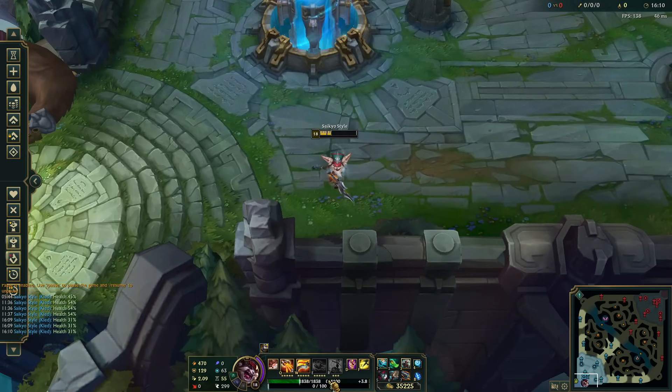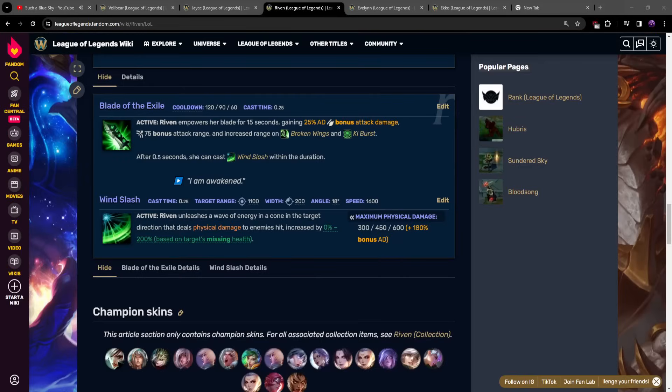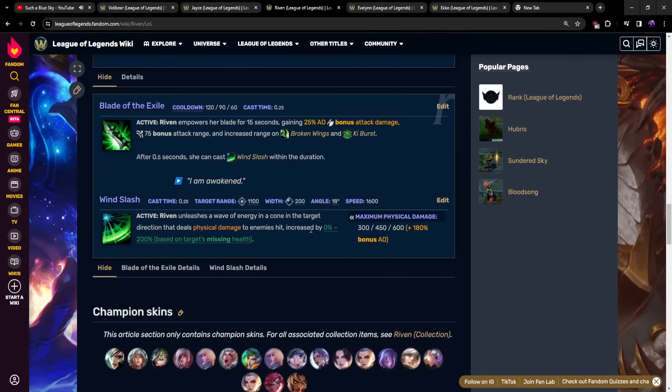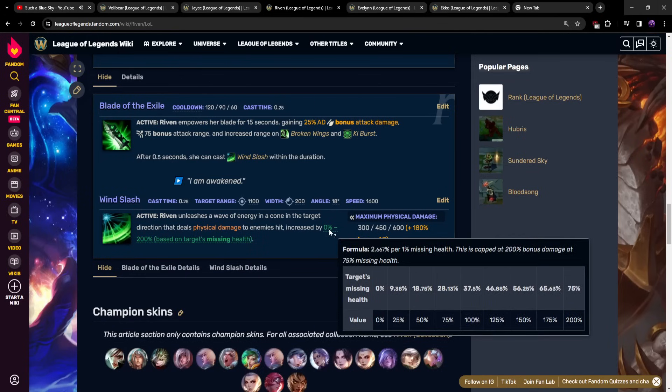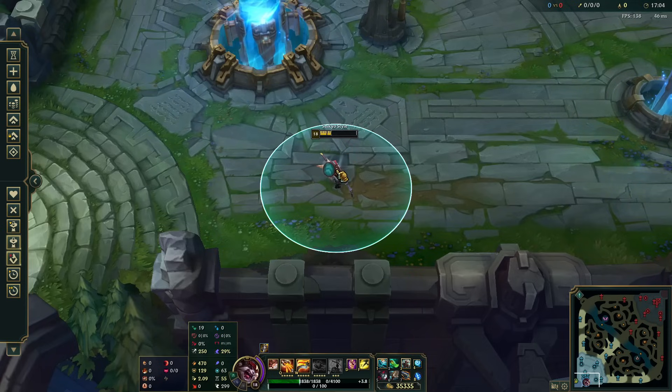With all this HP, I'm now at only 31% of my health when dismounted. Riven's ultimate does up to 200% more damage based on how much health you're missing — the maximum kicks in at 75% missing health. I'm missing 70% right now, so she's basically doing maximum increased damage. She autos me once then ults and I'm dead — not even counting AD, items, or runes.